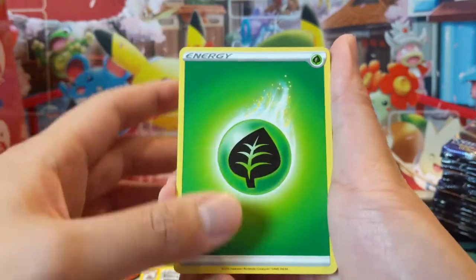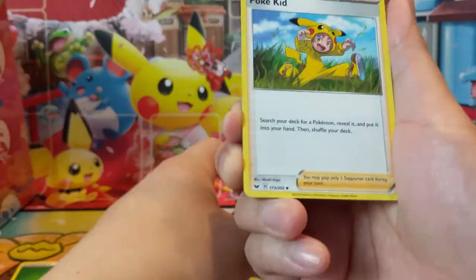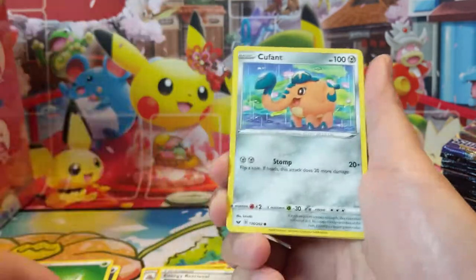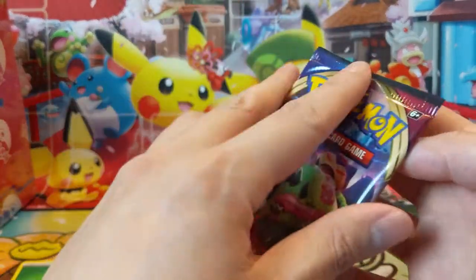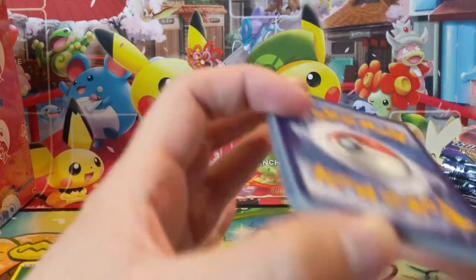Now we're rolling. Let's see — we got a Galvantula, Air Balloon, pretty useful card, put that off to the side. Pokey Kid, Drapion is our reverse, and then a Stoutland. Still waiting for our first hit.